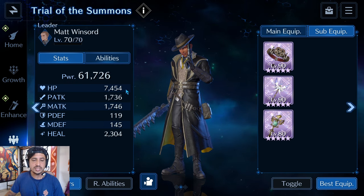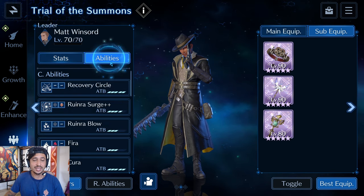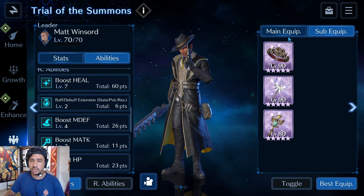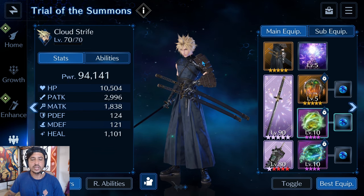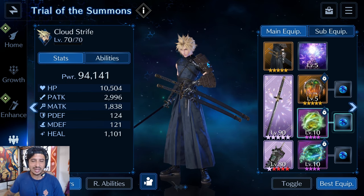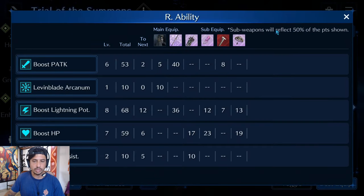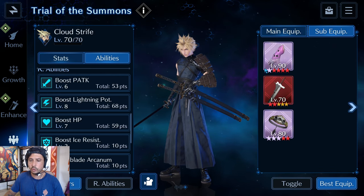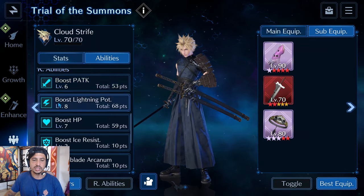Matt has 7.4k HP, 1700 physical attack, 1700 magic attack, 119 physical defense, 145 magic defense, and a whopping 2.3k healing which is fantastic. His sub equipments are the Hell House Caller, Fairy Tale, and Chocobo Staff. Cloud has 94k power, 10.5k HP, almost 3k physical attack, 124 physical defense, 121 magic defense. His sub equips include the Crystal Gloves, Broadsword Axis, and the Seaside Collar giving him a lightning potency of 8.